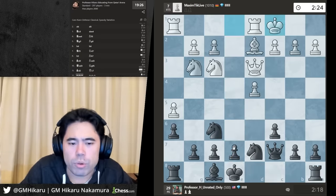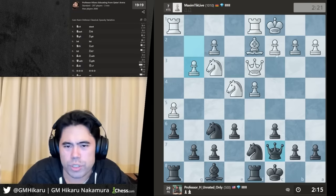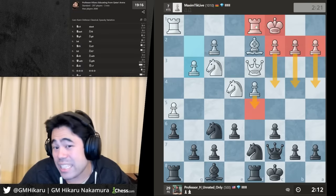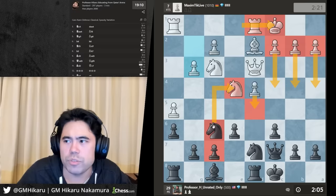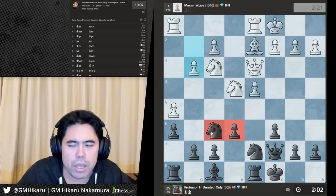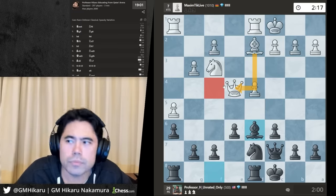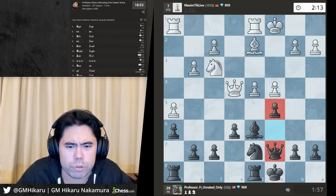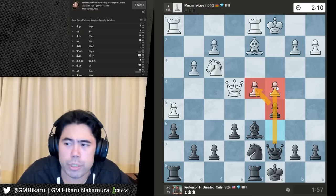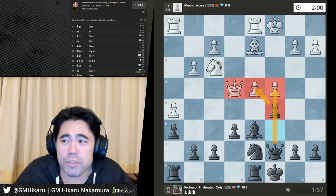Castle queenside — go e6 and bishop b7 then castle. If I go e6 and bishop b7 and castle kingside, white starts pushing on the kingside and these pawns aren't really able to come down quickly. Let's trade and go bishop d6. There's c4 — very good move. I'm gonna play c5 to break up the white center and put pressure on the pawn on c4.